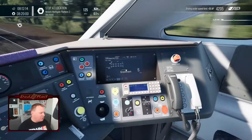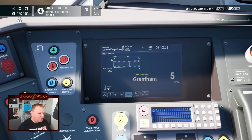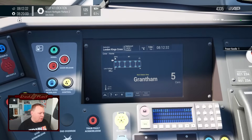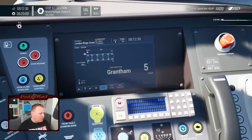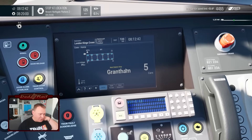Let's have a quick look at the TMS — Train Management System. Line voltage: 25,000 volts. Outside temperature — that's a nice little feature: 31 degrees, quite a warm day. We've got our current speed on there — 124 miles an hour, I like that. Although it's a bit weird because the TMS is showing we're 1 Delta 2.1 and the GSMR is showing we're 1 Alpha 1.2, so those don't quite marry up.